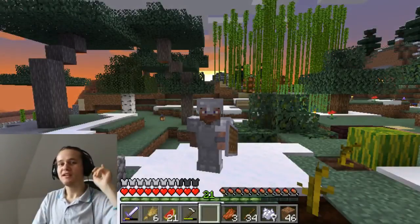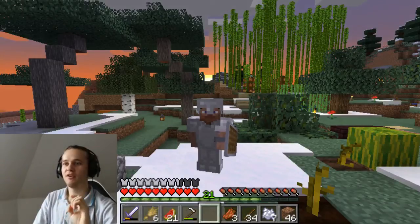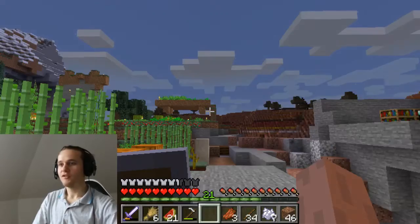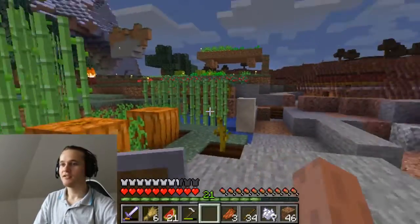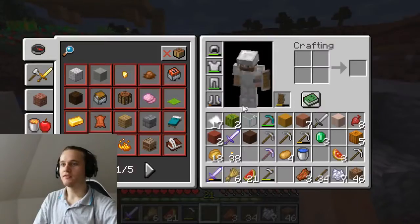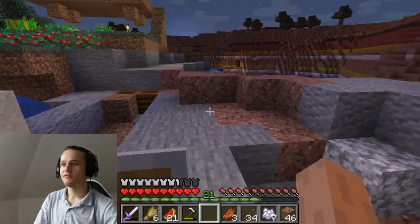Hello and welcome back. Today I want to show you a tutorial on how you can spawn your very own village zombie. All you have to do is wait for the sun to go down first. Also you need to prepare yourself with at least some dirt and maybe some weapons and food.